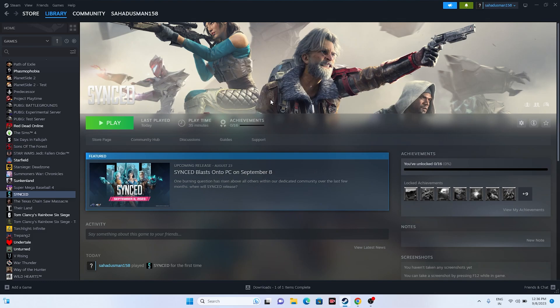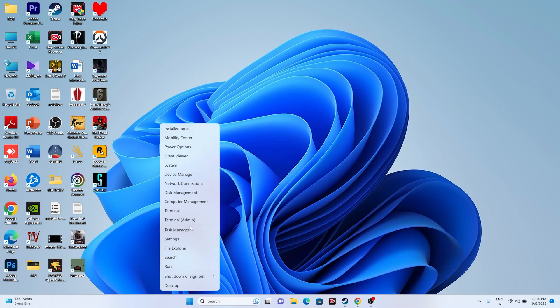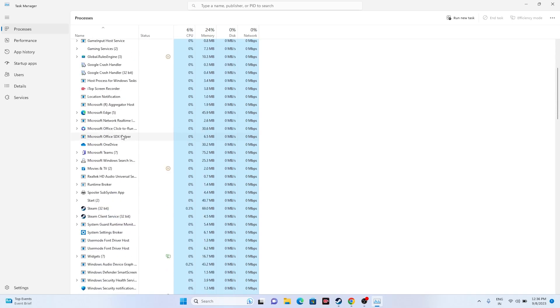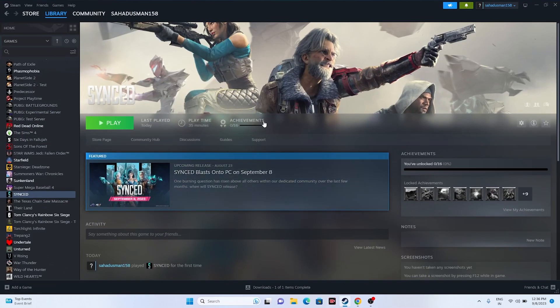Next, close all overlay applications — this is one of the main reasons for crashing. Right-click the taskbar and open Task Manager. Right now there are 45 apps running in the background. Close overlay apps like Discord, and overclocking apps like RivaTuner and MSI Afterburner, which are major causes of crashing. Remove these unwanted apps from the background, close Task Manager, and try launching the game.